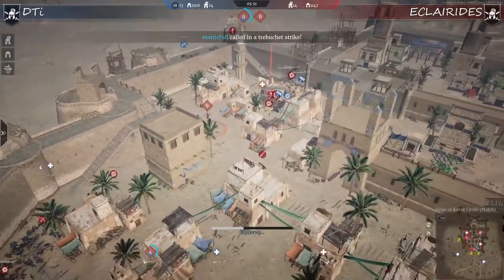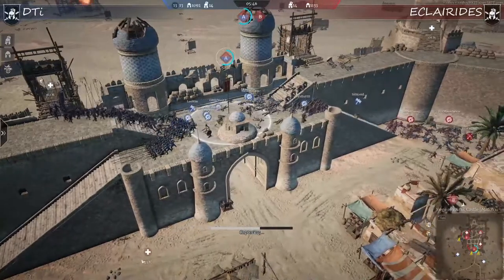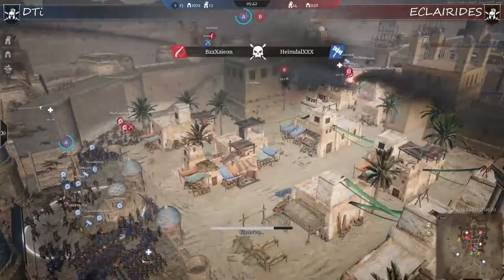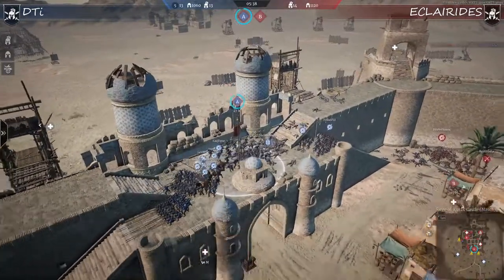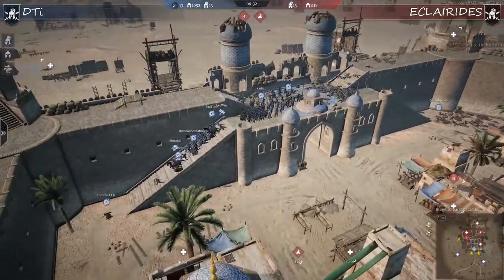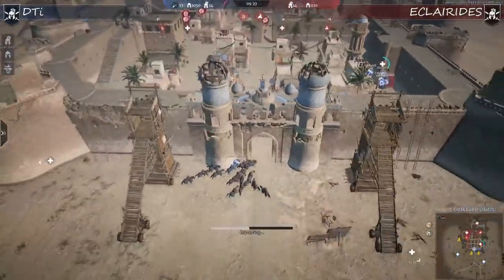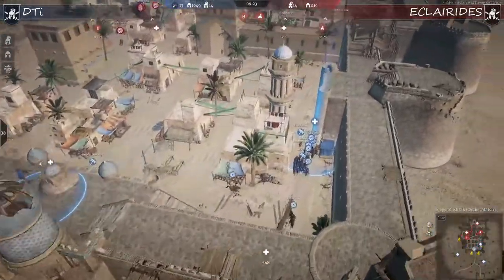Clarides have successfully defended the back point, but at a big cost - they rotated too many players to B. They over-estimated the push from DTI, over-rotated, and left not enough players on A. DTI pushed from both towers and captured A very fast. The A side is captured by DTI - I should have been watching the map better, but DTI used both towers and took A quickly.